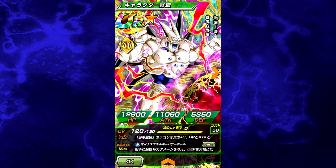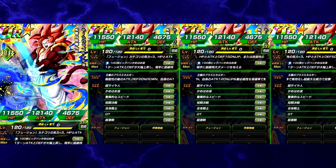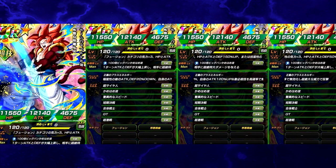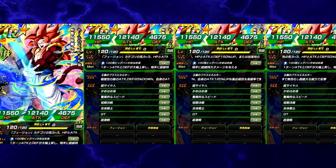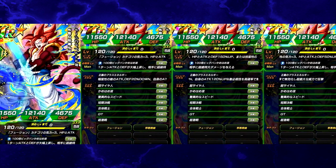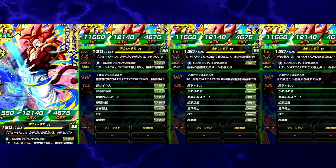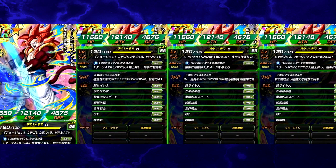Now off the bat, these do not stack. At this point in the game, these will not stack. It takes into consideration the first part — the category. If you are not part of the category, then it goes to the attribute type. If you're not part of the attribute, you don't get a buff.